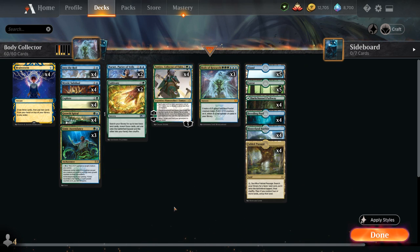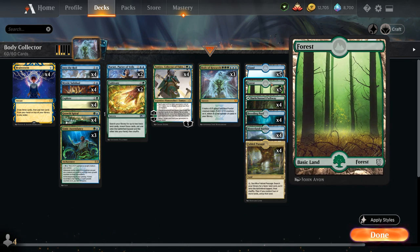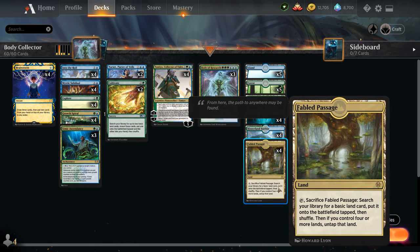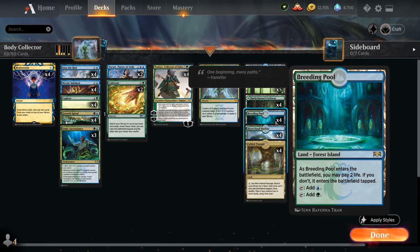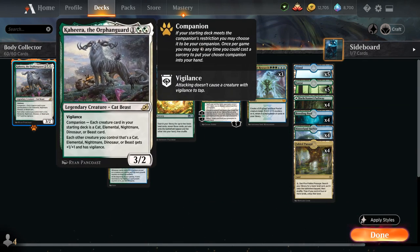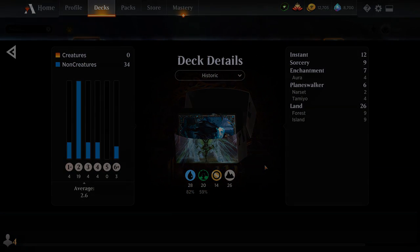The mana base features 26 lands including four copies of Fabled Passage to pair with Brainstorm, 10 basic lands — five forests and five islands — good with Cultivate and Fabled Passage, plus blue-green dual lands including Hinterland Harbor, Breeding Pool, and four blue-green pathways. We also get to free-roll Kahira, the Orphan Guard as our companion. That's the deck — let's jump into some games.